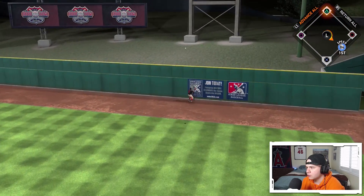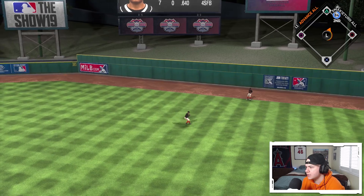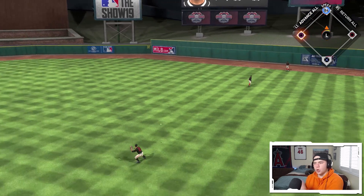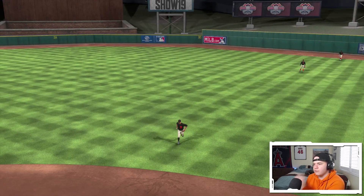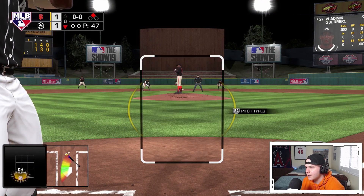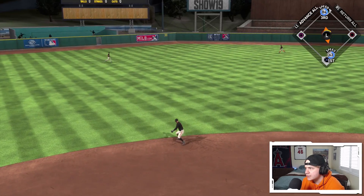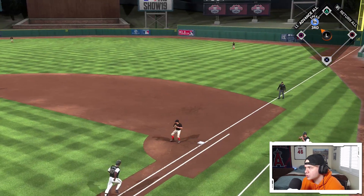Off the top of the wall — we're getting at least two out of this! Vladimir Guerrero coming up with a runner on second, nobody out. And once again we're grounding out to shortstop.